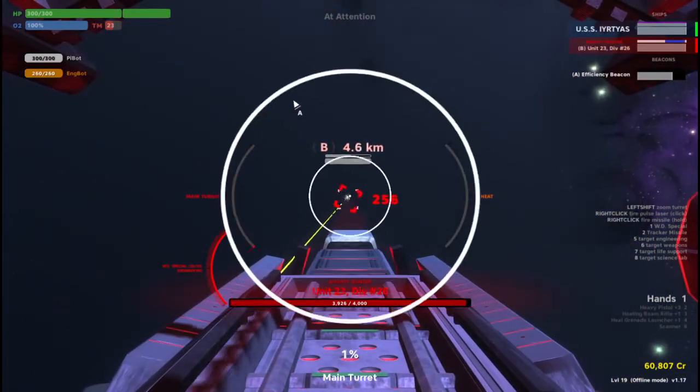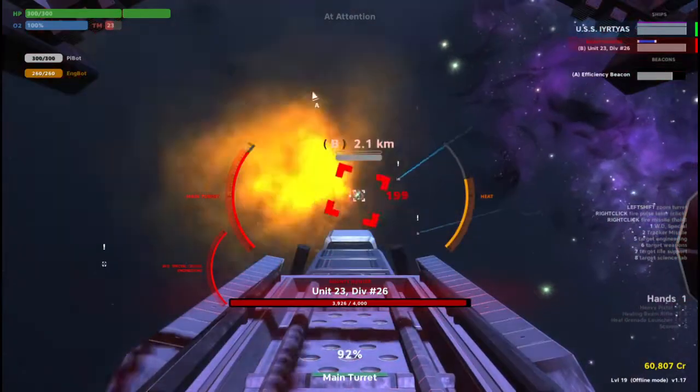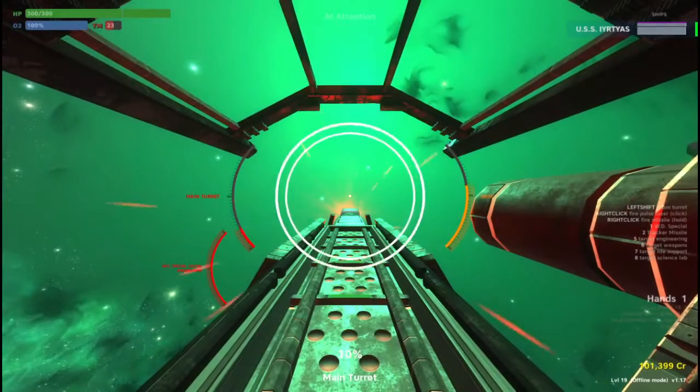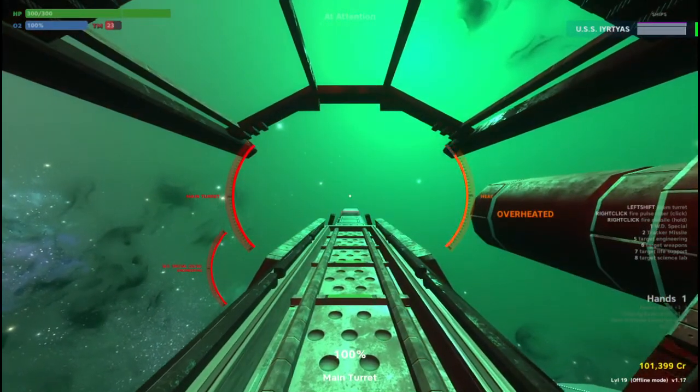Communicating details about your target — for example if they have good shields, are using mostly missiles, or are quick and difficult to hit — is important to convey to the captain during this time. The steps to using the turret efficiently are easy to master and will save your engineer a lot of excess heat buildup.